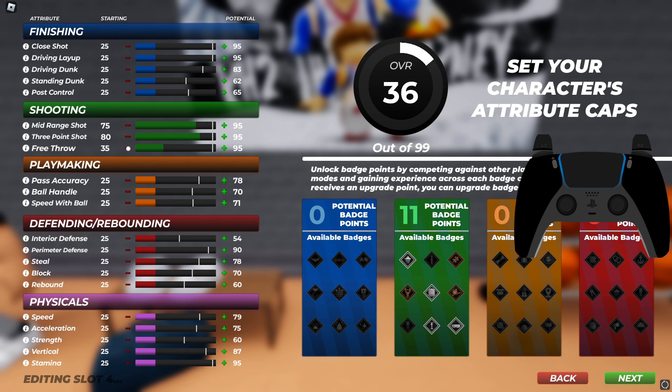Free throws — I might upgrade them, but no, that's just a waste of attributes. Driving dunk I'm automatically gonna put to like 83. Driving layup I'm gonna put to like 82 or 80. Close shot I'm gonna put up to like 60, 65, or 70 — we'll see, I might make it lower depending on how I'm feeling.